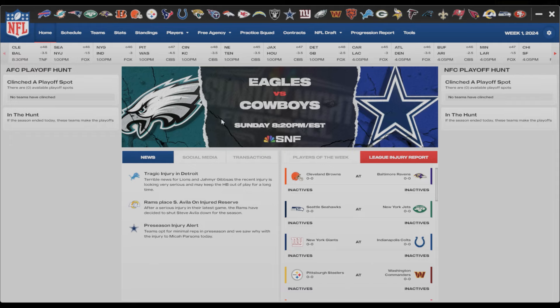I'm mostly using the CBS package because the Steelers play a lot on CBS, but they've got all kinds of stuff going on in the modding community. What I also like on the home screen - when you look at the upcoming games or games of the week, it has the betting numbers there: minus 3.5, minus 1.5, minus 3. That's a nice little touch. Over here it shows who's clinched a playoff spot, who's in the hunt, and down here you've got news, social media, transactions, and player of the week.